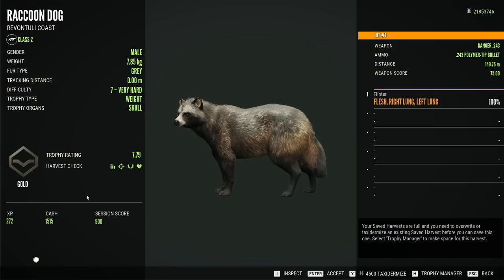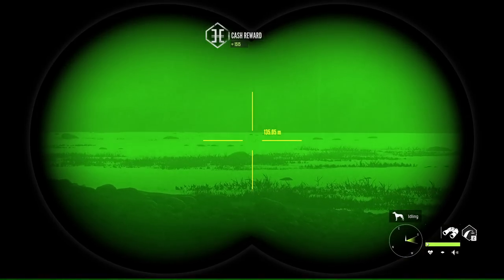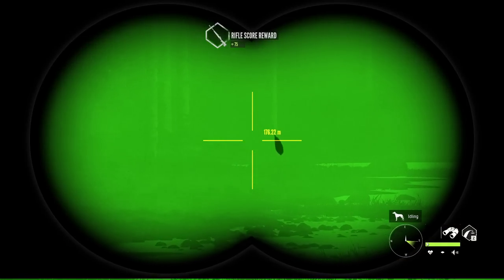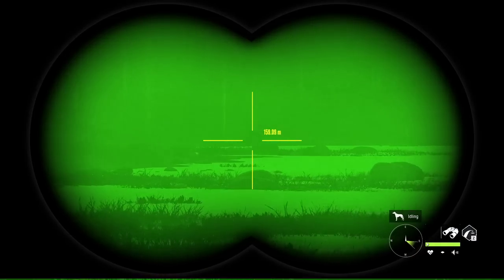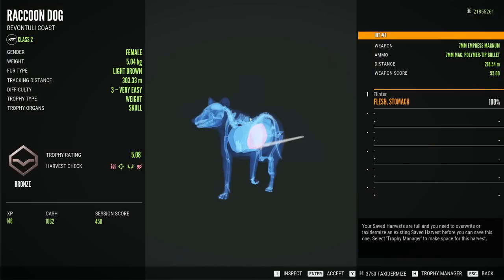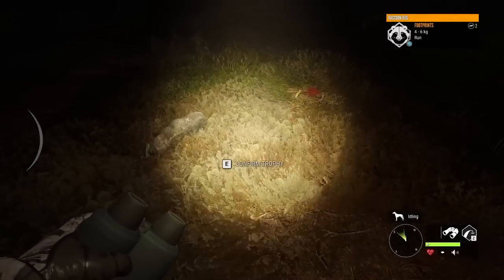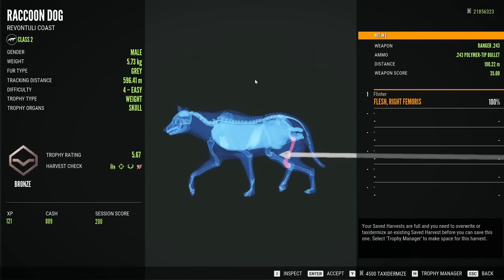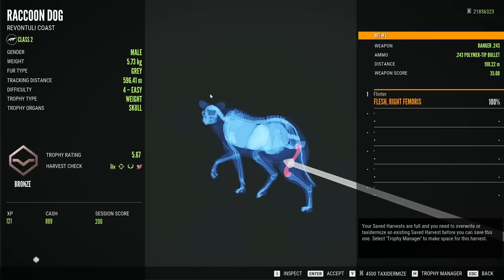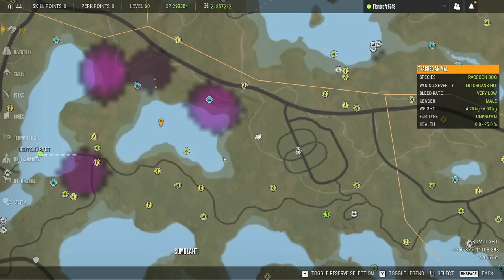At least we got the good one — 7.79 for that guy. We've had a bunch that are almost in that max weight range, which is a plus. The other two — I think the female's right there and I don't know how far the male got. It's a bit of a lengthy run, but there's kind of a shortcut across here where it's shallow. The female was light brown, shot in the stomach with the 7 mil. The male went across here. Yet another challenge of hunting them at night — but I think that's number 25 or so.